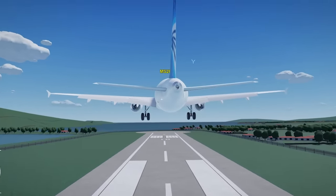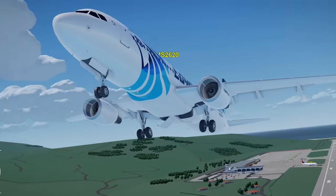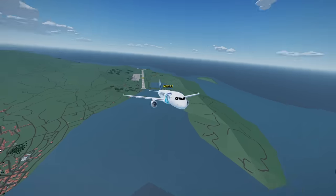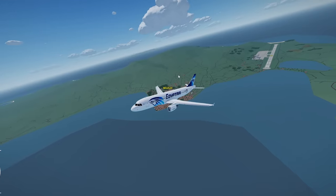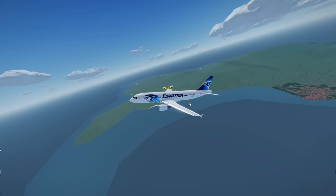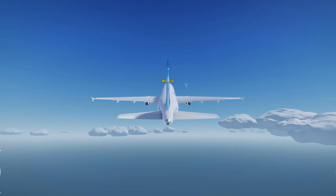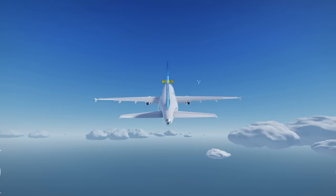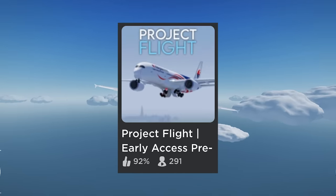First time taking off in this game and we're going up. We're in the air, that's pretty nice — gear up. Look at this wing view right out of that airport. We got some pretty good terrain here, and there's one more island to check out. We should try to do a full proper flight.